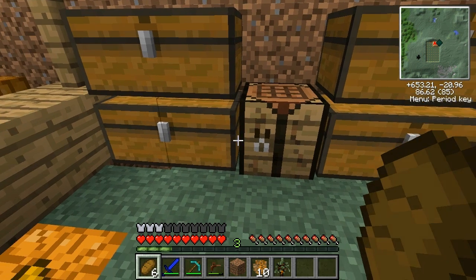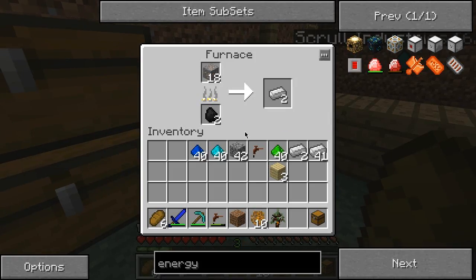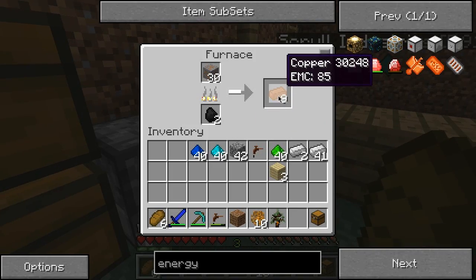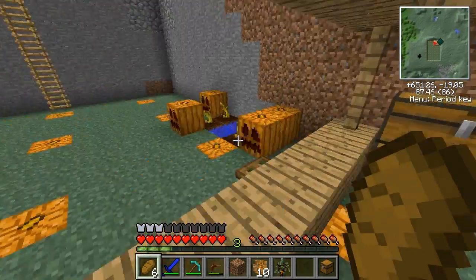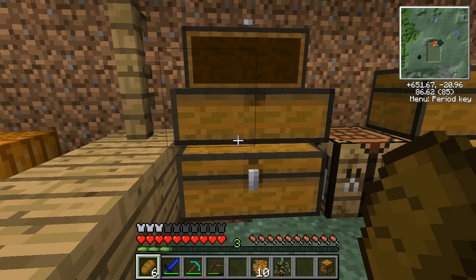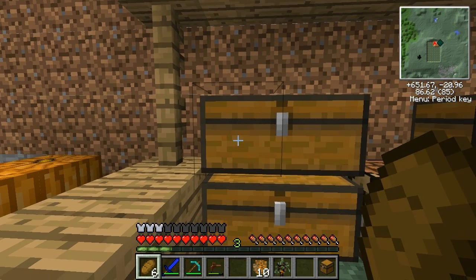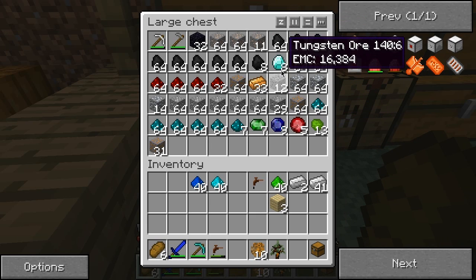Now I'm going to make a chest because I seem to not have any to my disposal. Organization is really hard to do in this for whatever reason — it just becomes impossible to organize things. Things will get really messy, especially in my inventory. I'll have to make a sorting system or something that keeps it in good working order and as organized as possible.